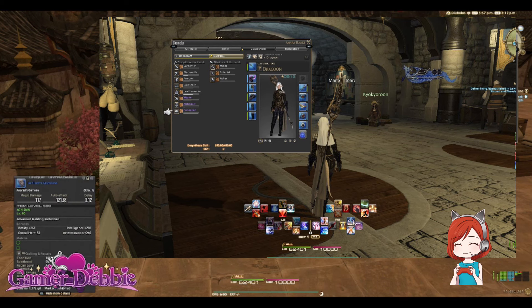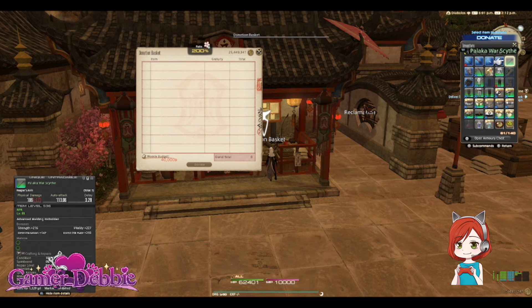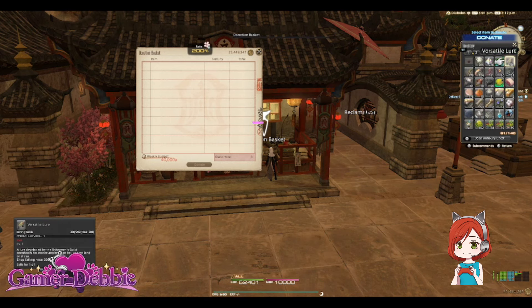The small bar under your experience bar for your Disciple of the Hand class is your desynthesis skill level, so you can check it at a glance. It definitely helps make room in your inventory, as the materials you get from similar items are often the same and usually stack. Plus, they might sell a bit higher than the item itself on the market board, as the materials can likely be used to make several different things.